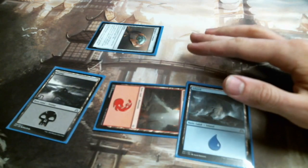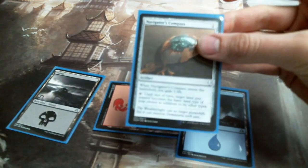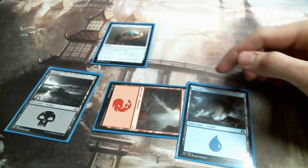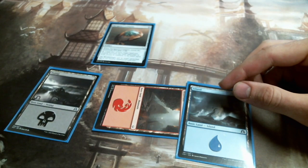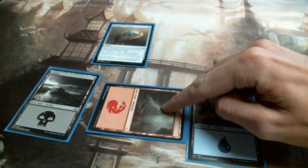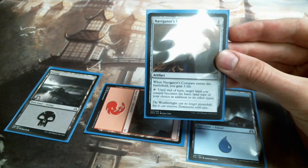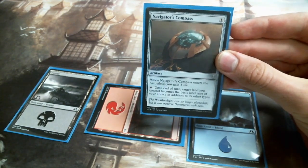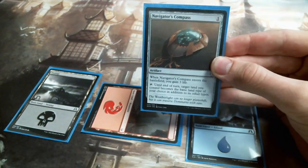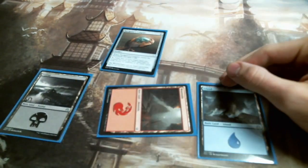I said wait, no, it shouldn't be black — I'm doing it in response to the trigger. He said it doesn't work like that, because when I pointed to the land I called it a swamp. It is only a swamp if the ability has resolved. So by calling it a swamp, I was acknowledging that the ability had resolved, and he was able to tap it for black mana. I wasted my Icy Manipulator for nothing.